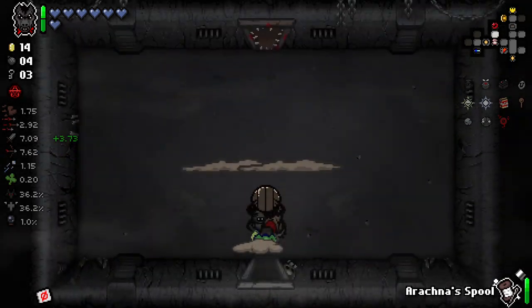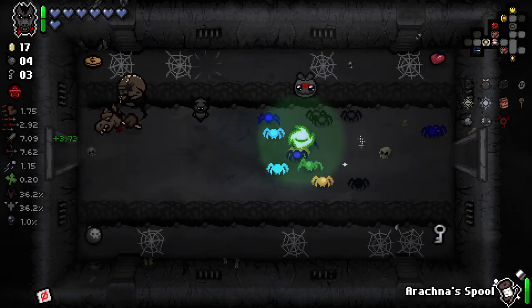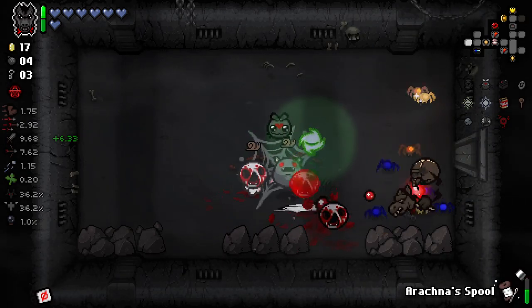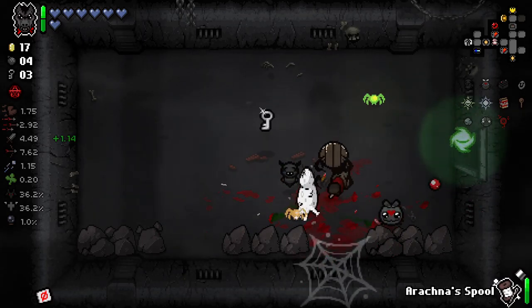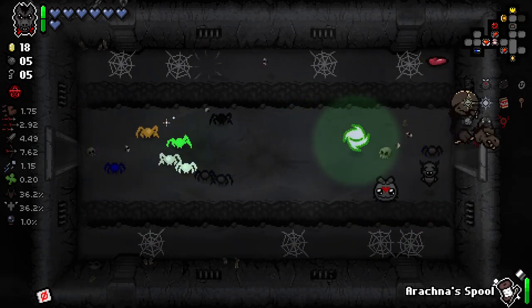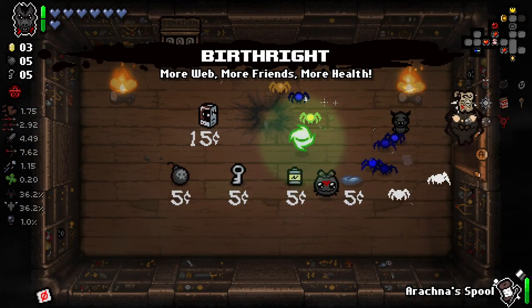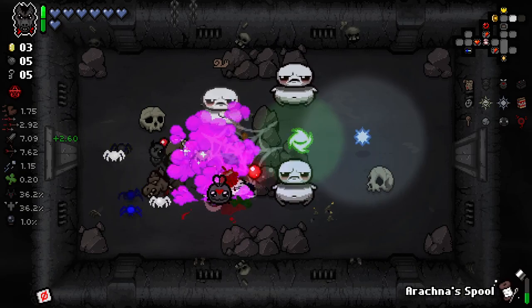I'm going to guess that the main reason it's bugging out is because we still have the star and we're not meant to have the star — that feels like a very genuine reason why it would break. It didn't know how to comprehend having both items at once. Either way, it ain't getting to that boss room early. We're missing out on quite a lot of spiders here but I'm not worrying about it too much. We do have enough for birthright now as well, which is awesome.